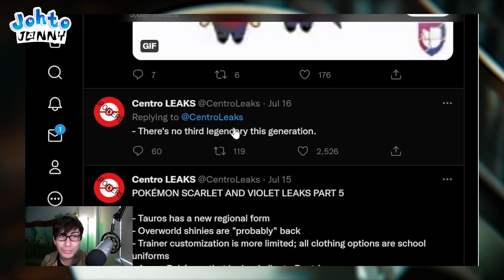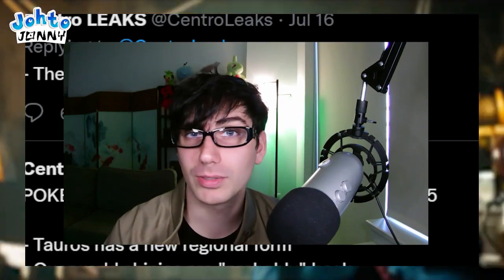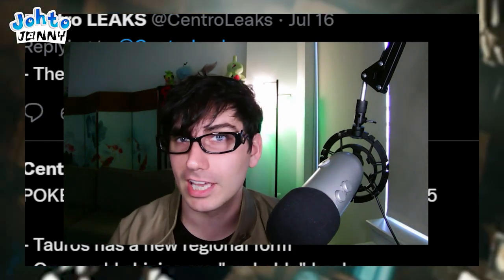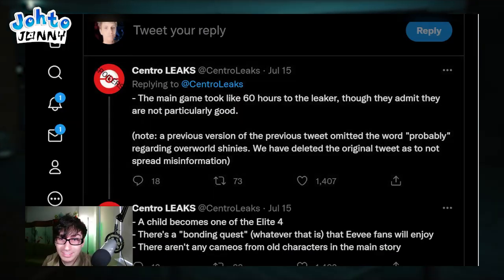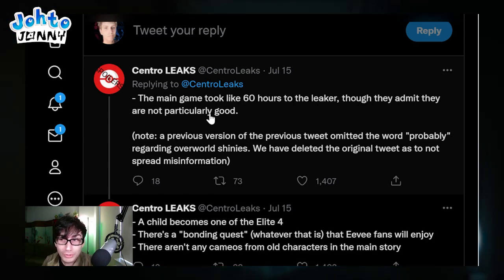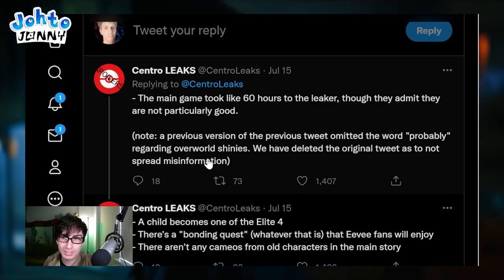There is no third legendary in this generation. So similar to Sword and Shield with the two dogs and then Eternatus - that means we're not going to have a Pokemon like Eternatus, Rayquaza, or Giratina. The main game took 60 hours for the leaker, though they admit they're not particularly good, but you don't have to be particularly good to play a Pokemon game, so that is a good sign.